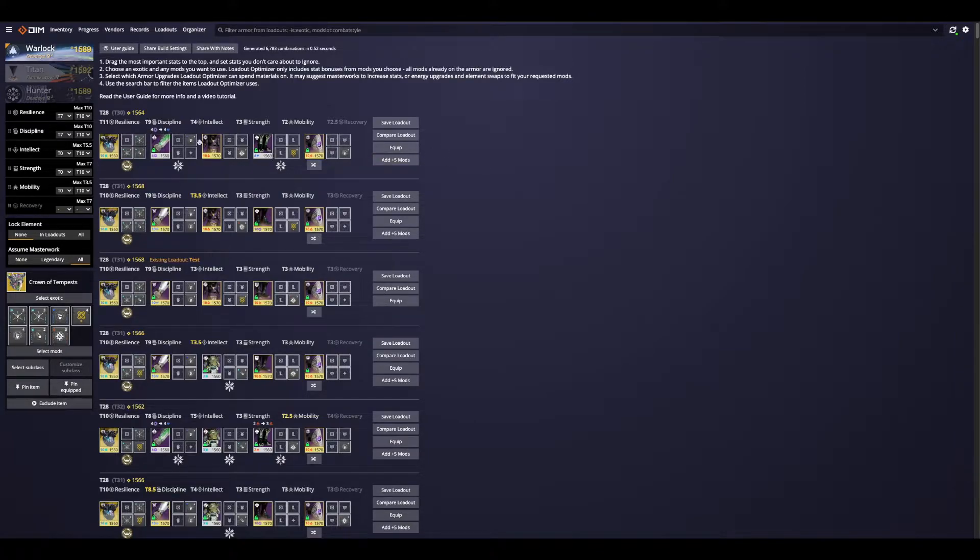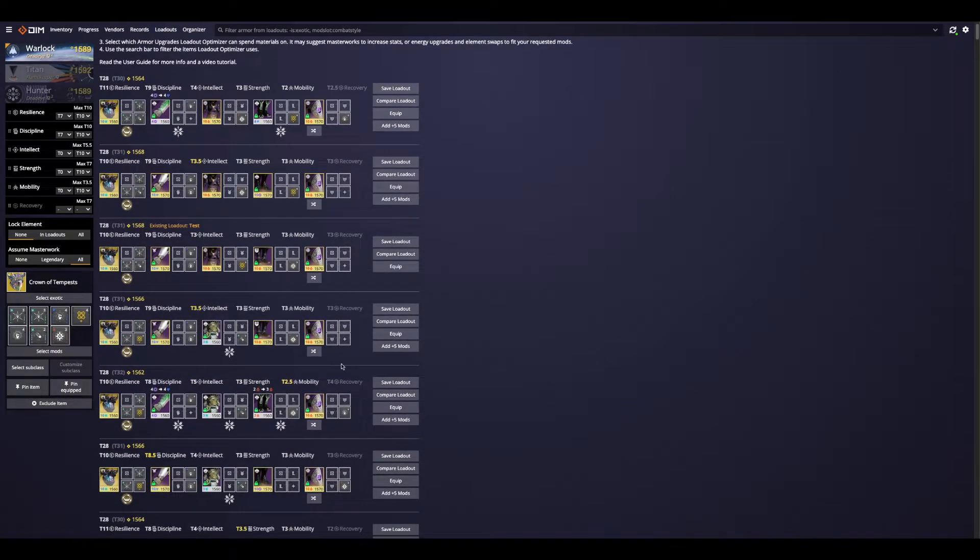But once I've found the set that I like, keep in mind you've got your +5 and +10 mods just to help out. If I wanted to get up to 40 intellect, I would need a +5 intellect mod. Anytime you see a yellow number here, that means that it is at least 5 toward the next tier. So I try to avoid yellow as much as I can if I don't want to put a +5 mod in there. Just something to keep in mind.